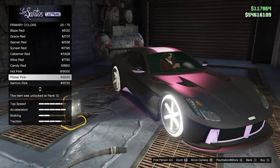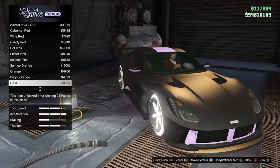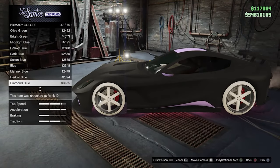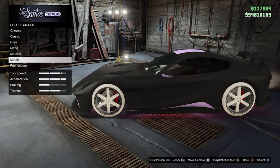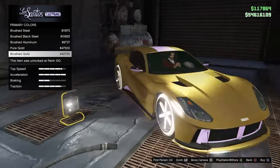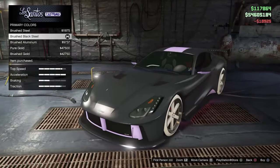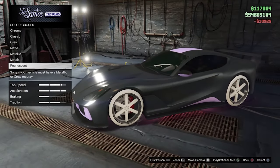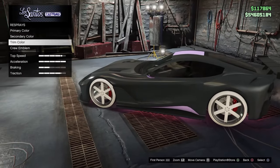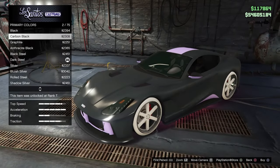Try this out yourself — you can make super cool modded colors. I don't have all the matte colors unlocked so I'll demonstrate with black or gray. You can also do it with the brushed silver color, which looks really cool as well. Go to Crew Emblem again, and boom — you can use any color combination.